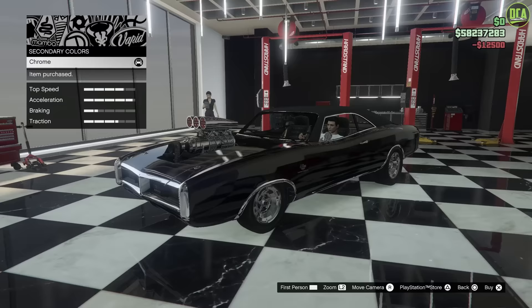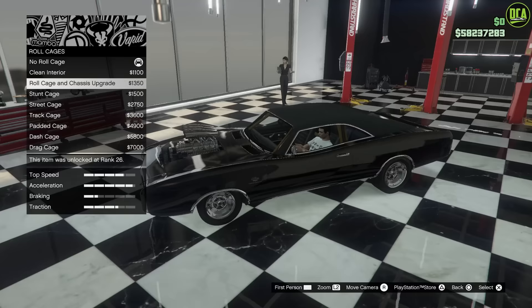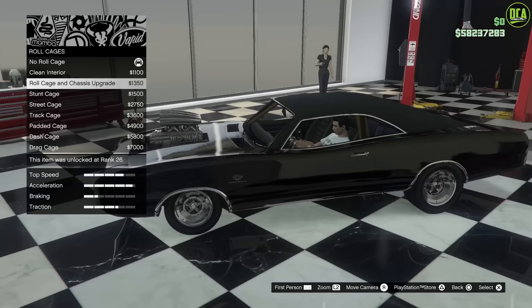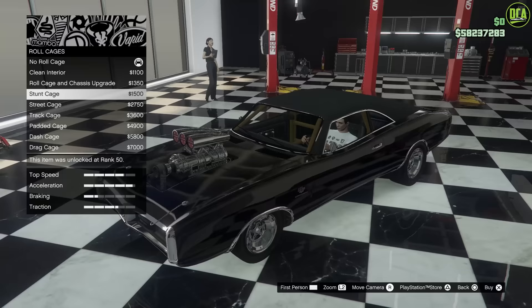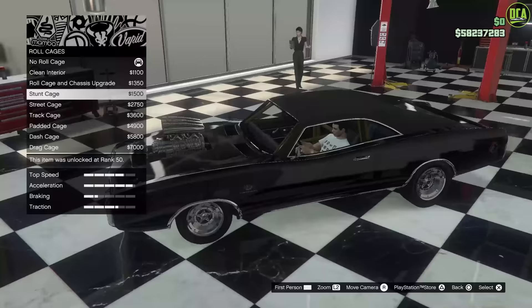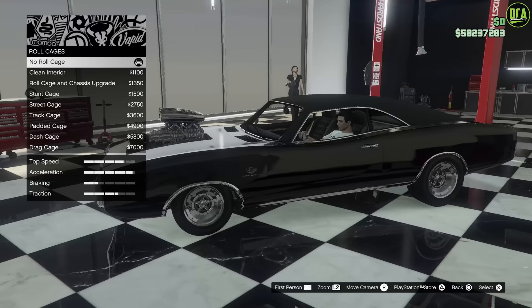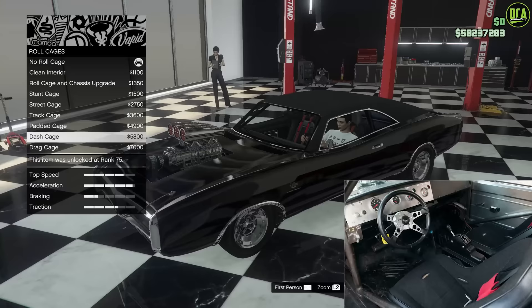For the roll cage, this one's a bit of a debate. There were five different chargers used in the first movie — different stunt cars, hero cars — and some had two seats while some had one driver's seat. You can go with the stunt cage, but it forces a bronze color and puts the stunt logo in the back, which is really annoying. That's also another reason we use the Beater Dukes. Overall, the best choice is going to be the dash cage, which gives us racing seats with the racing harness and roll cage. I think that's going to be the closest.